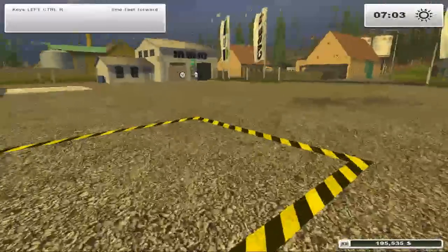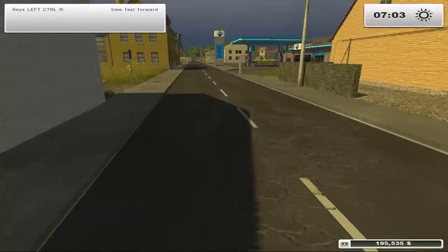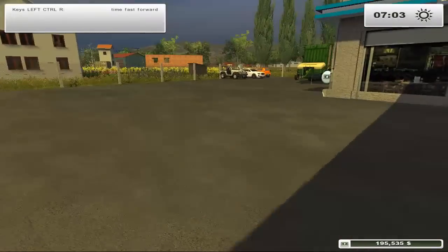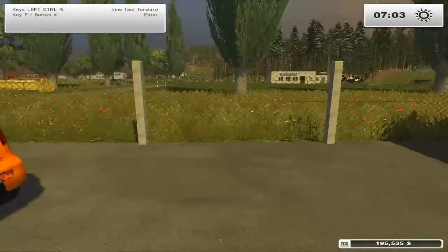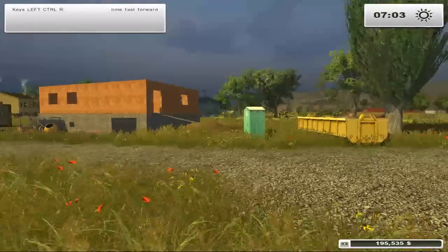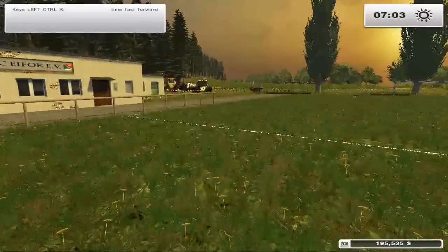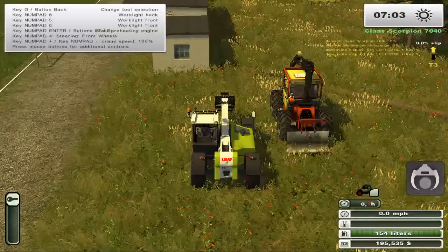We're almost at 200 grand - not that far away from getting a hooper powerful tractor. I think we'll get the Zerian, like I said - that may prove to be in our best interests. There's our service vehicle - if we ever need something repaired, we can call him. There's also a garage over in that blue building that we can make use of. I can't believe we almost crushed the local rugby club - that's really unfortunate.